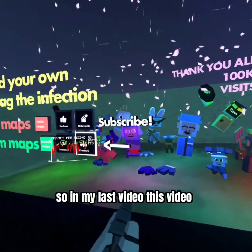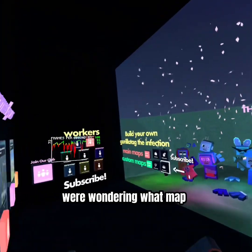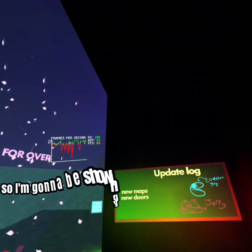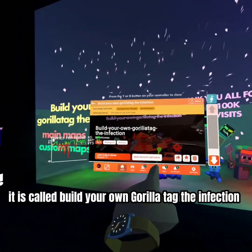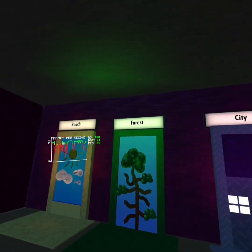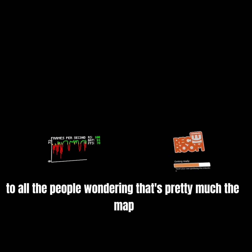In my last video, a lot of people were wondering what map or game that was on Rec Room, so I'm gonna be showing you. As you can clearly see, it is called Build Your Own Gorilla Tag: The Infection. What you do is go to main maps and then City — that's the map that I did the thing in. So yeah, to all the people wondering, that's pretty much the map.